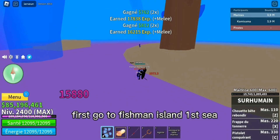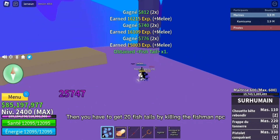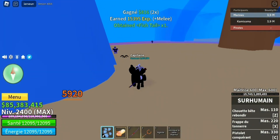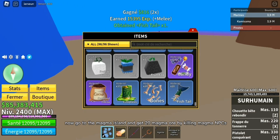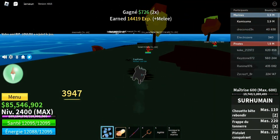First, go to Fishman Island and get 20 fishtails by killing the fishman NPCs. Then go to Magma Island and get 20 magma ore by killing the magma NPCs.